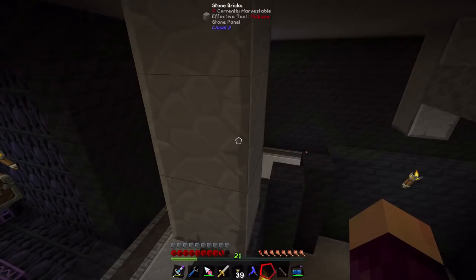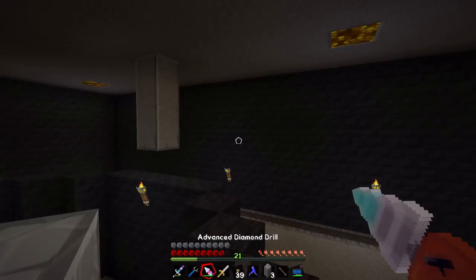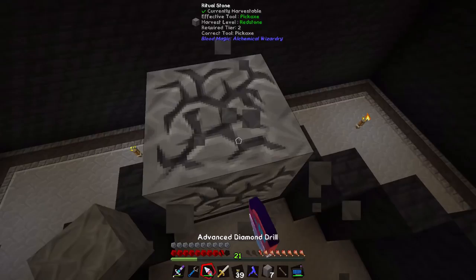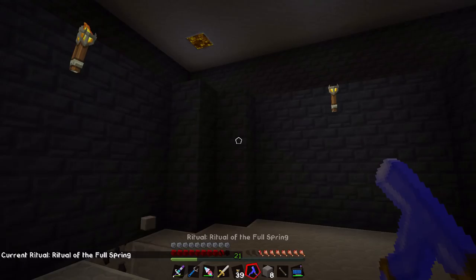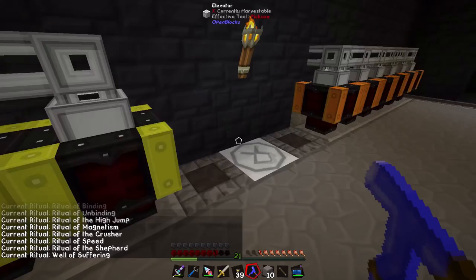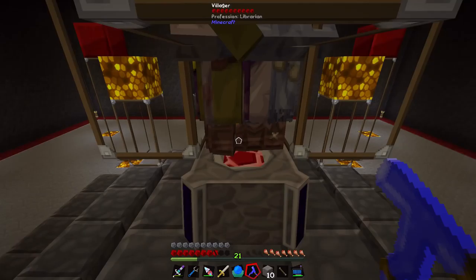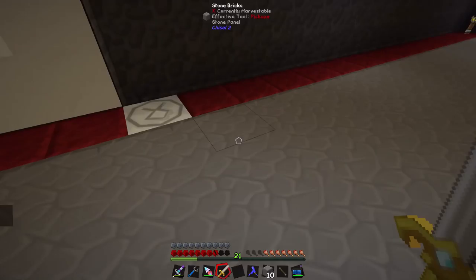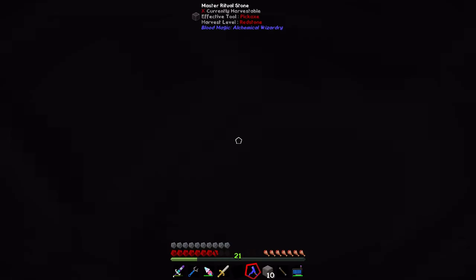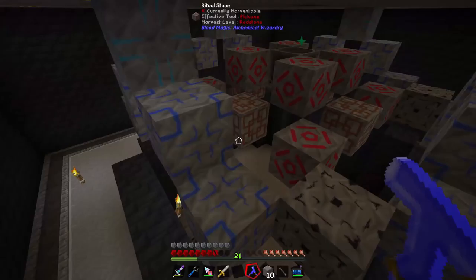We're going to start by throwing this master ritual stone in the middle. You can see these little three lines I put here — this is just to indicate how tall this ritual is going to be. We can get rid of all of these markers. I'm being careful to destroy everything carefully because this axe is so strong. And then if we go ahead and get rid of these as well, we should be able to set our ritual diviner to the Well of Suffering just by shift right-clicking. There we go — Ritual of Suffering.